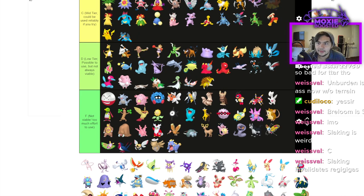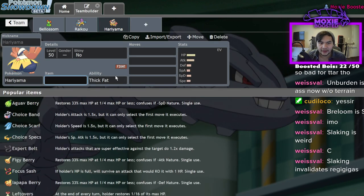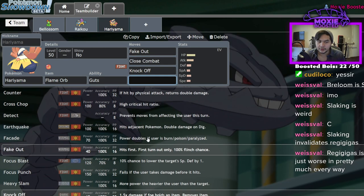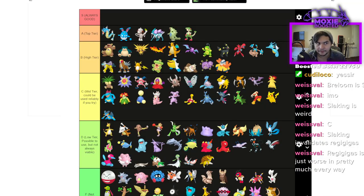Hariyama is actually pretty high tier. It's got a lot of cool tools — Guts is really nasty, run Flame Orb on it. It's great next to Cresselia: Fake Out, Close Combat, Knock Off. With 144 HP and 120 attack and 60 defenses, it's a really great Pokémon. Obviously it doesn't love taking hits but the HP lets it do so when needed.